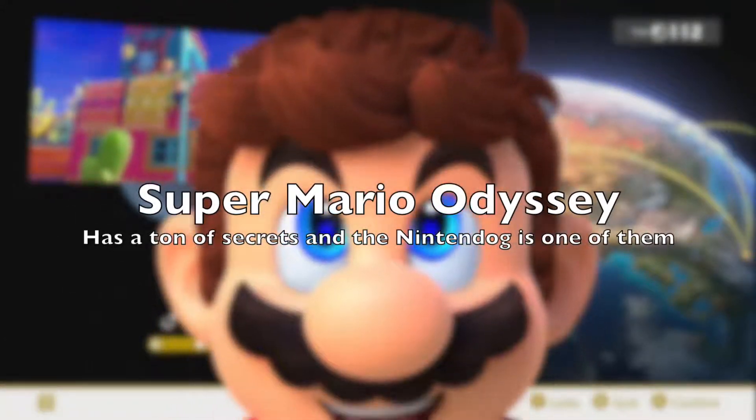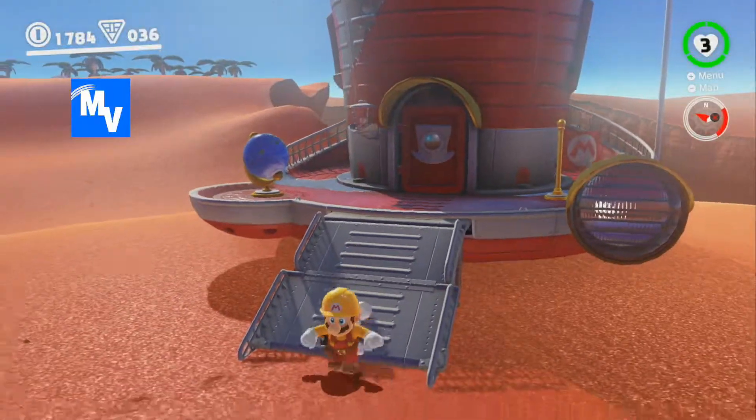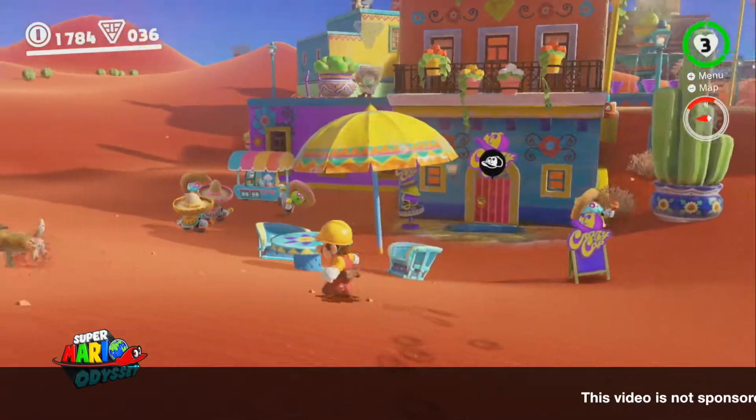Super Mario Odyssey has a ton of secrets and the Nintendog is one of them. Once you finish clearing off the Sand Kingdom, head right back to it. Once you get inside the stage, go to the Cap Shop. Sitting in front of the Cap Shop, right under the umbrella, is the Nintendog.